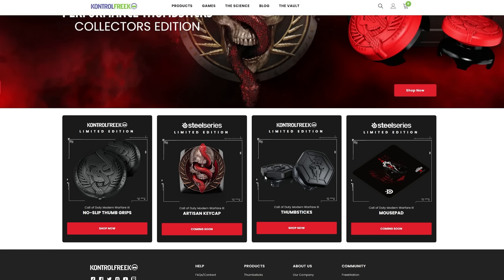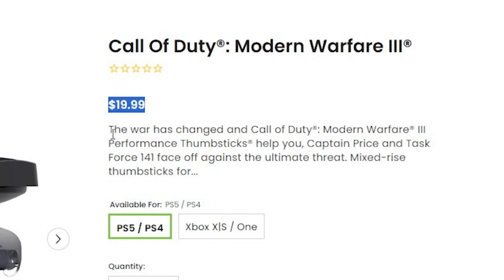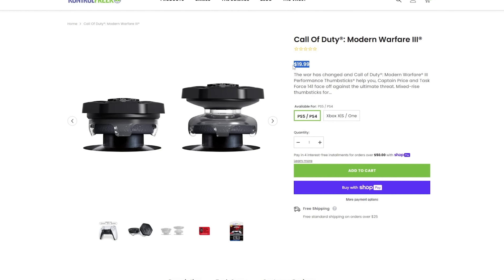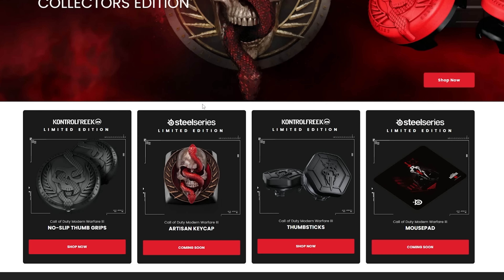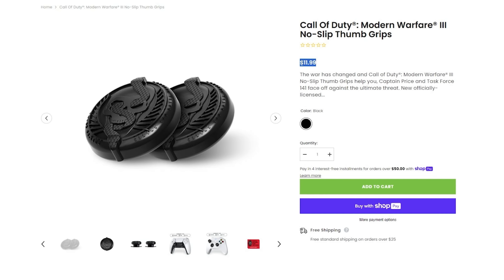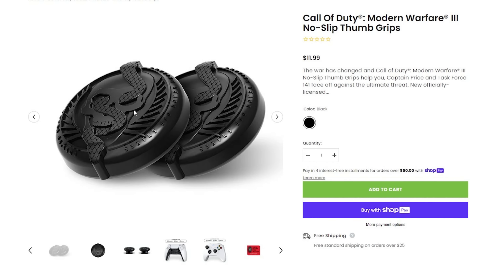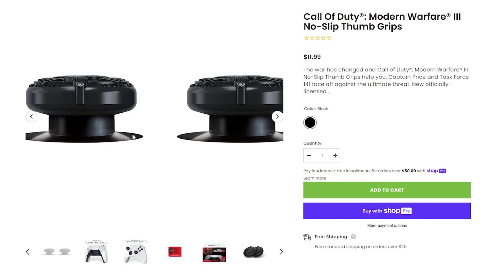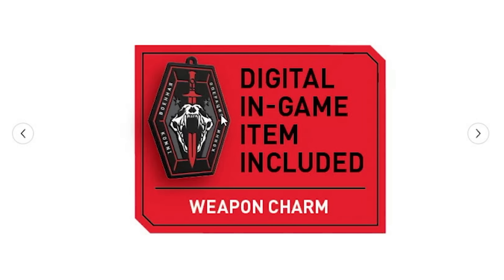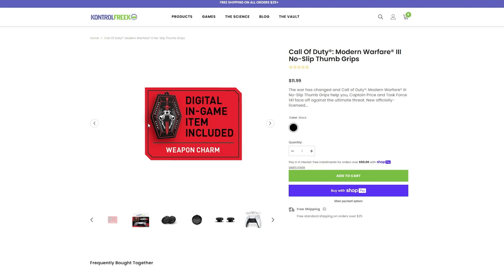There are more options though. A standalone Control Freak costs $20, but once you factor in shipping since it's under $25 — about $8 for me — it almost costs the same as the Special Edition. There's a third option at only $11.99, and with shipping and tax you're probably paying about $18, making it the cheapest option. These aren't full Control Freaks — just no-slip grips — but it doesn't matter. All three options give you the same digital item, and entering more than one code does nothing. You can only enter one code and it gives you the charm.